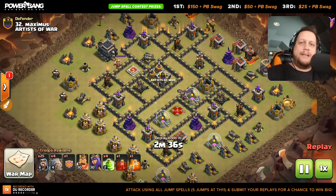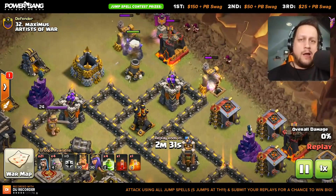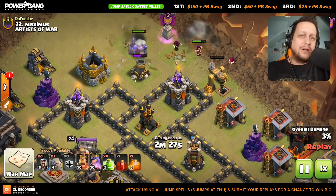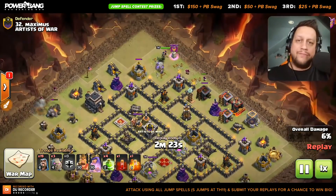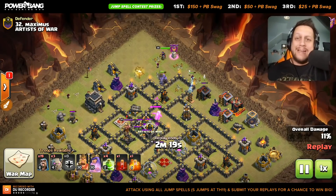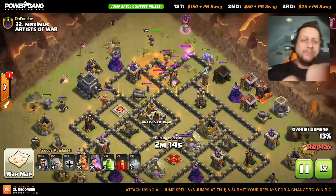What I want to do for the attacking contest is raids with all jump spells for your elixir spells — no rage, no heals, no freeze, none of that clone stuff either. All jumps — that's going to be the theme of the day. I'm going to have you guys submit those to me on social media. You can actually record them with the DU Recorder app — it will be in the description below.